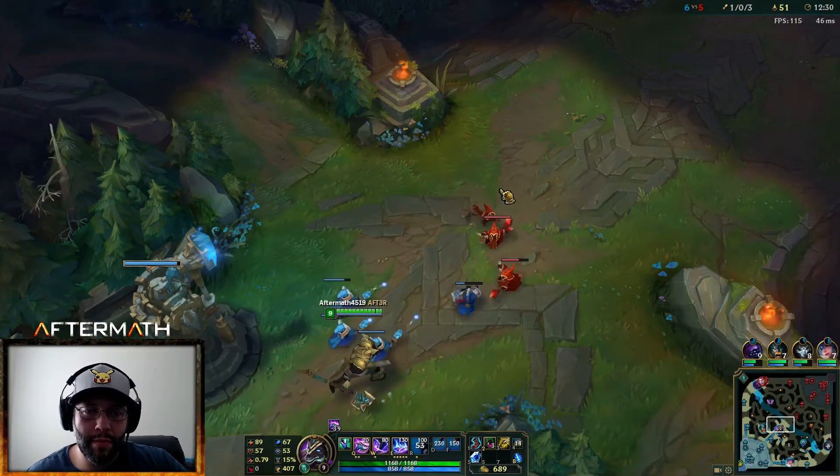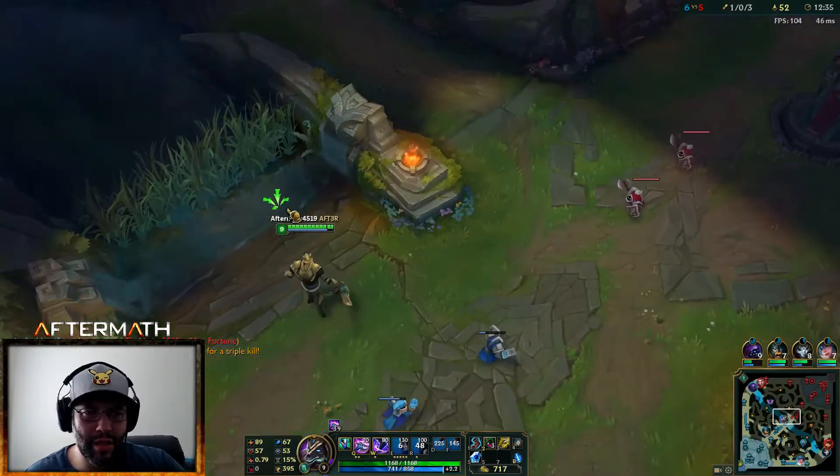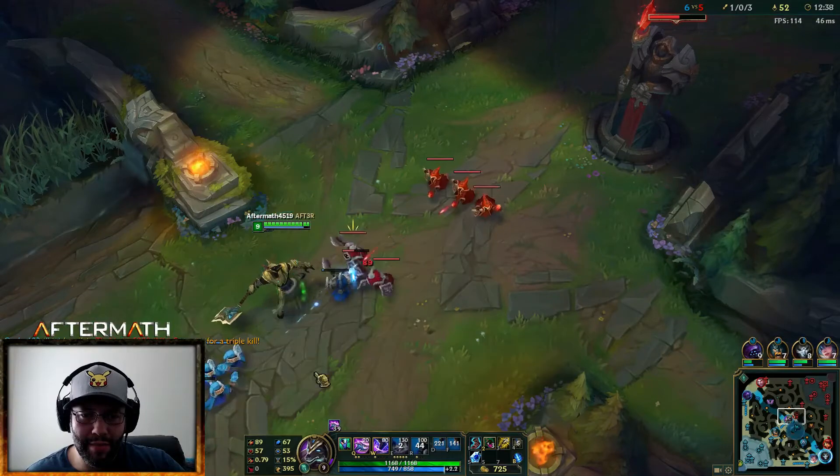Catalyst of the Aeons is going to be great because every time we get hit we get mana, and every time we expend spells and mana we get health — it's always a good feature to have. I want him — boop! Oh, it's so much damage.